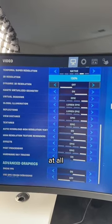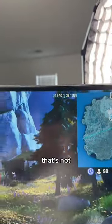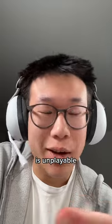Let's first try 1440p at all epic settings. We are running around the pre-game lobby, getting about 25 to 30-ish frames. That's not that good. Let's be real, 30 FPS is unplayable.